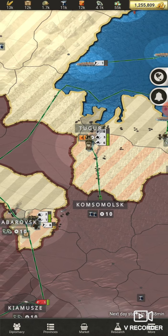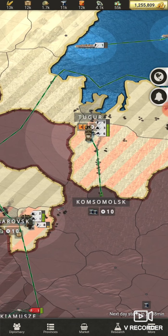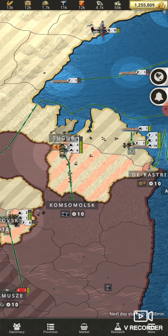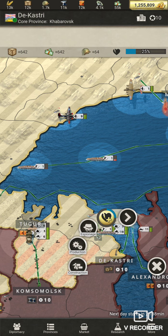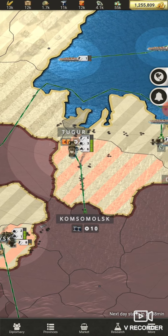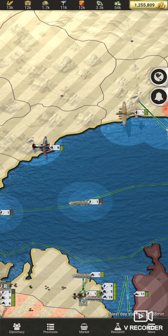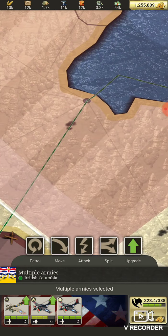My northern stack essentially had better artillery than anything he had, but he was able to really damage it with his air. His air was really able to raise a lot of chaos — he had a 35-stack of air just raining down on my stack. I was using my strategic bombers as well as tactical bombers to destroy his airfields.